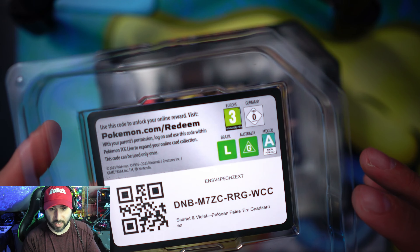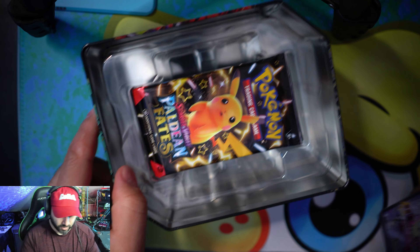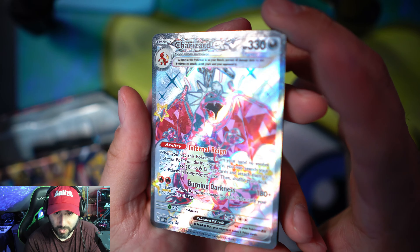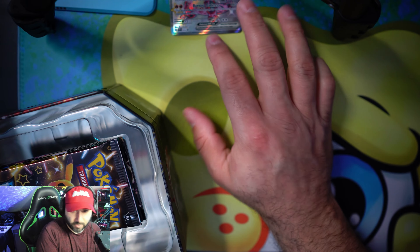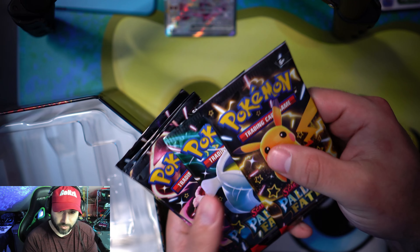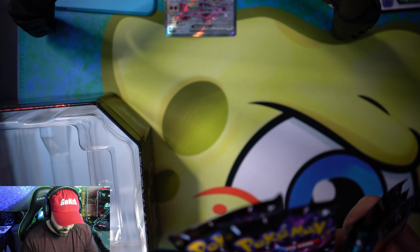You guys can probably already see the code card, but yeah — take the code, I won't use it. Look at this: a shiny Charizard EX. Look how beautiful that is! I've got to put that in a sleeve. Like I said, it does come with one, two, three, four, five — five Paldean Fates packs. Hopefully I said it right.